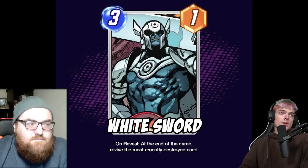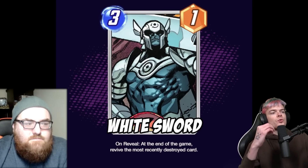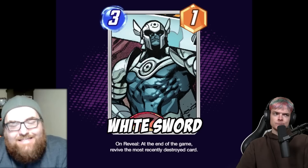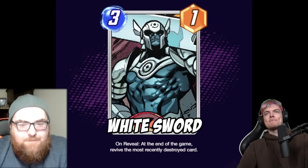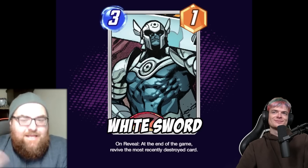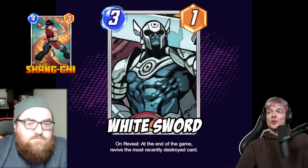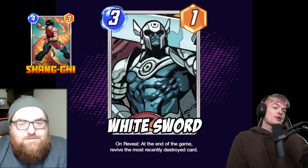The next card is White Sword. He is a three energy, one power card and he reads: on reveal, at the end of the game, revive the most recently destroyed card. White Sword would summon the most recently destroyed card at its original location and side of the board — so it could bring back your opponent's card. It's a lot of mind games.